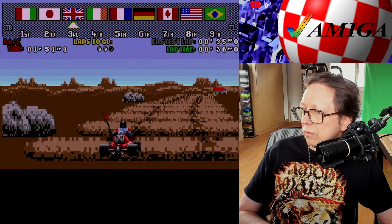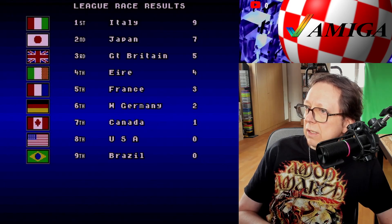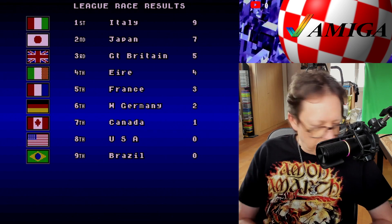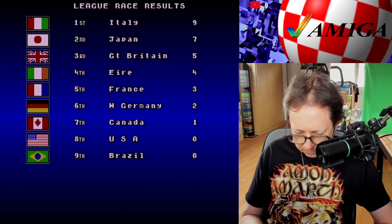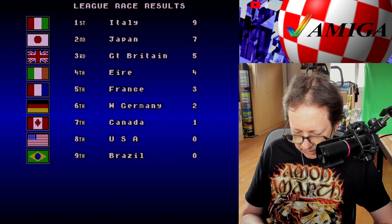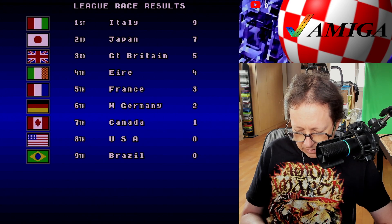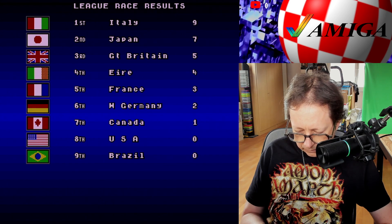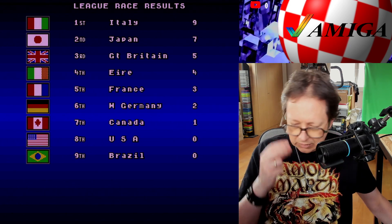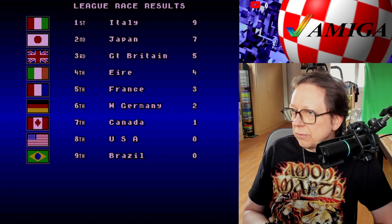It doesn't only have different courses — there were six vehicles, including a jet ski for the bonus level, and then you have day and night and five varied terrains. Great Britain got five points and is in third place. Let's go on and see what track we have next.